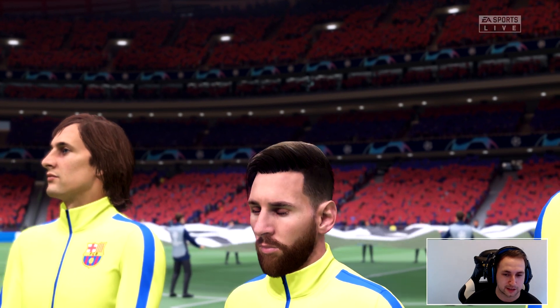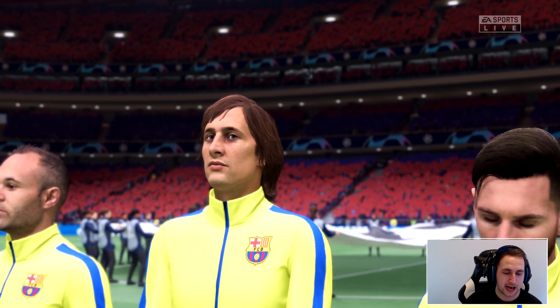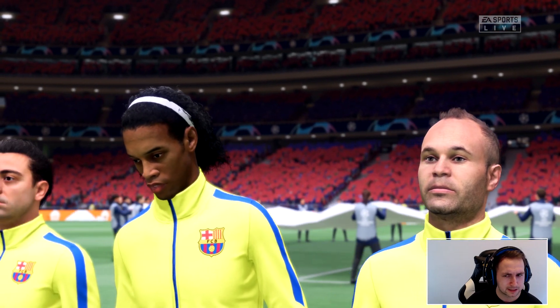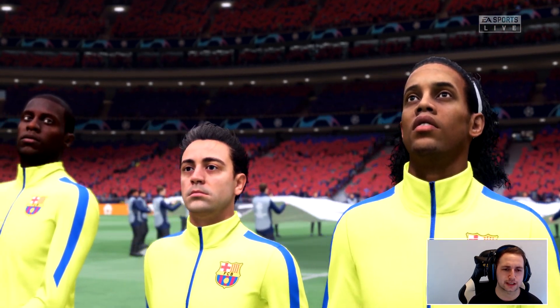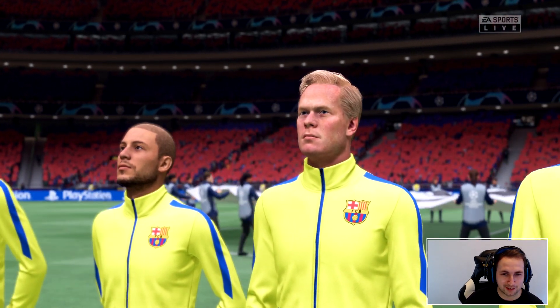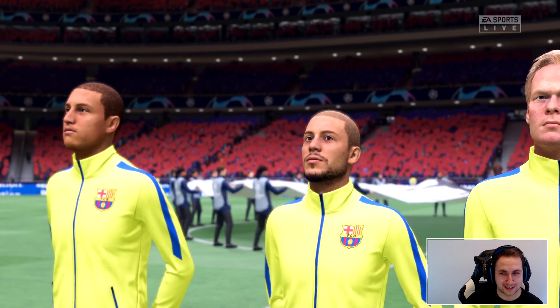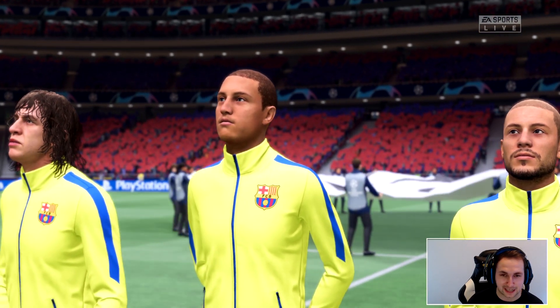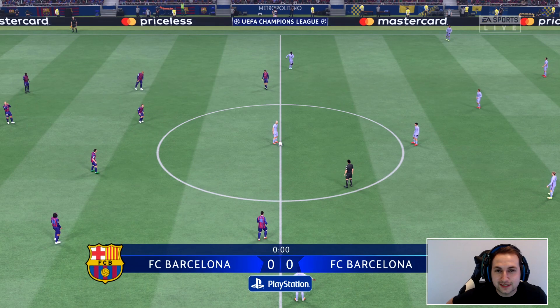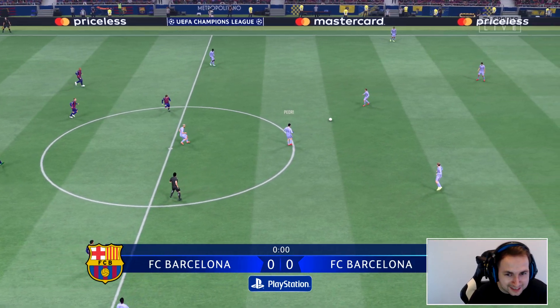I can't remember who we have at CDM — might be Ronaldinho? Ronald Koeman is in the team as well, who's just been sacked in real life. I'm going to sit back and watch this and see who comes out on top. Frenkie de Jong plays it to Aguero — not bad from Aguero already. Pedri picks it up, Ansu Fati looking for the ball — but Pedri just takes it on his own.